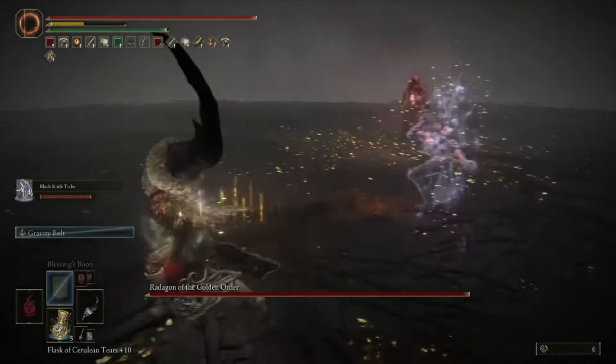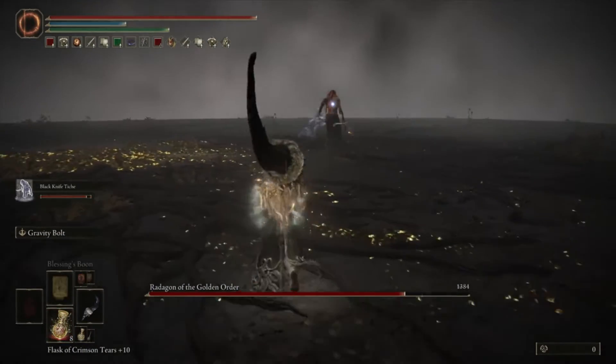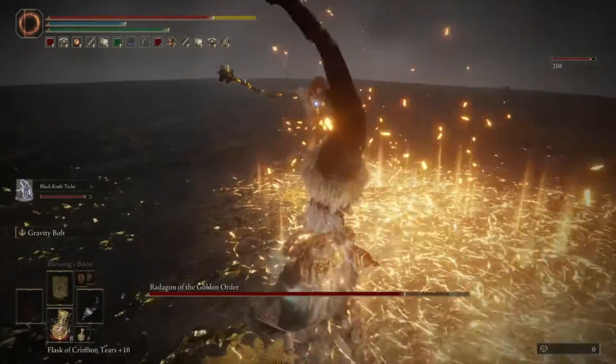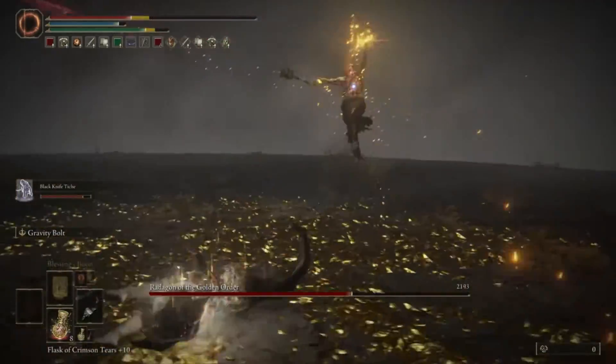We are going to skip the cutscene and go straight to the fight. First, you don't have to go to the border — go directly. Once you invoke Black Knife Tiche, you want to move away because you don't want to be hit.